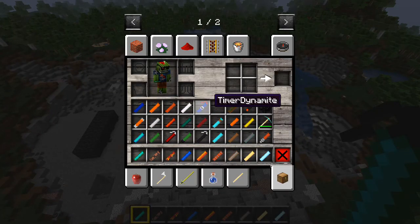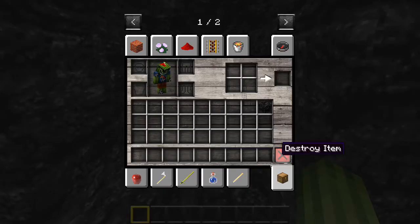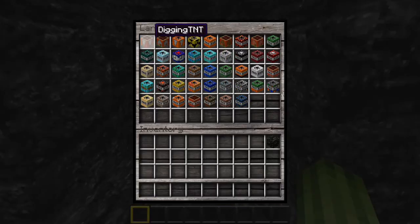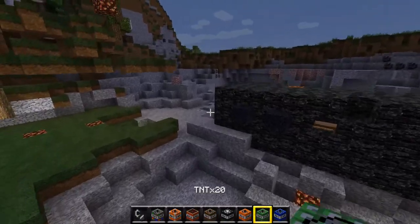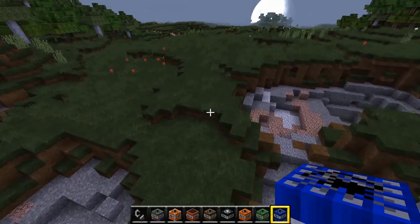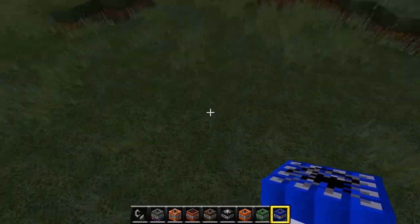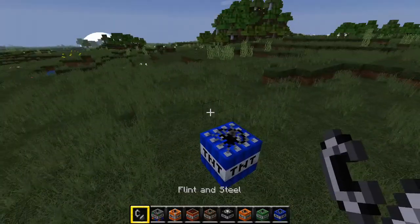Now we have all of these - that's a lot of TNT. Some of it is the same but a bit different. I've sorted out the TNT into what I want. You probably already know what normal TNT looks like. I'm going to start off with TNT times five.